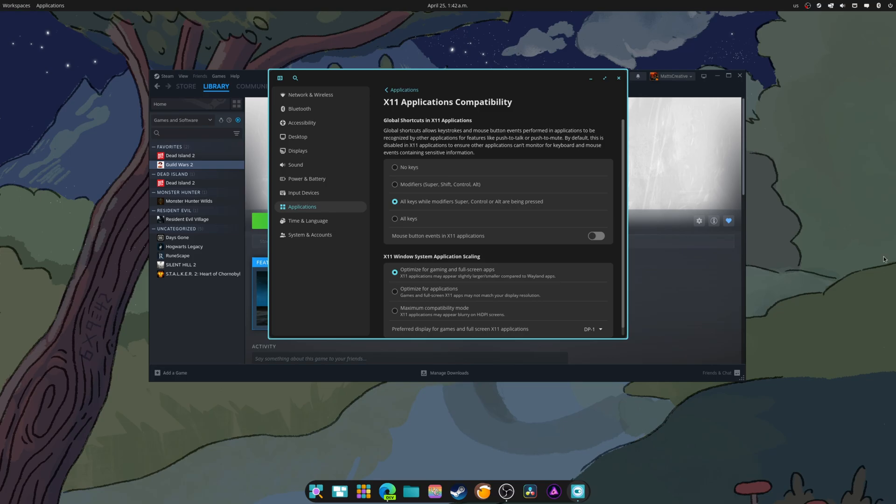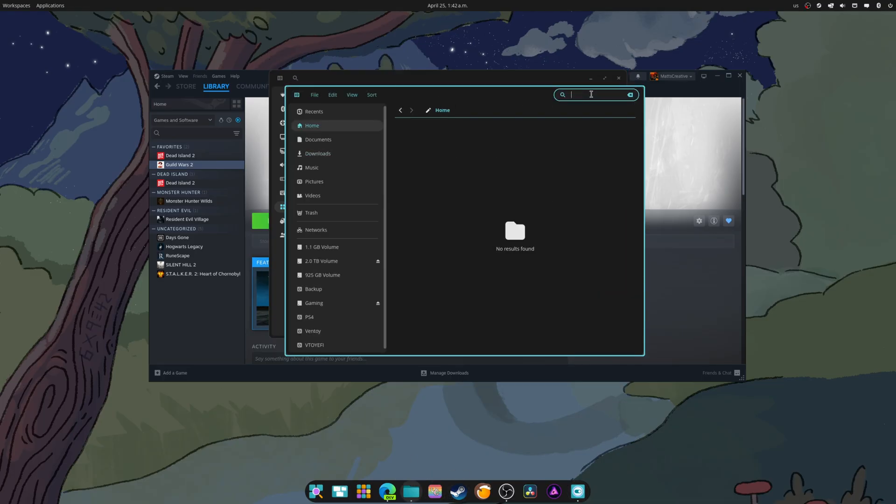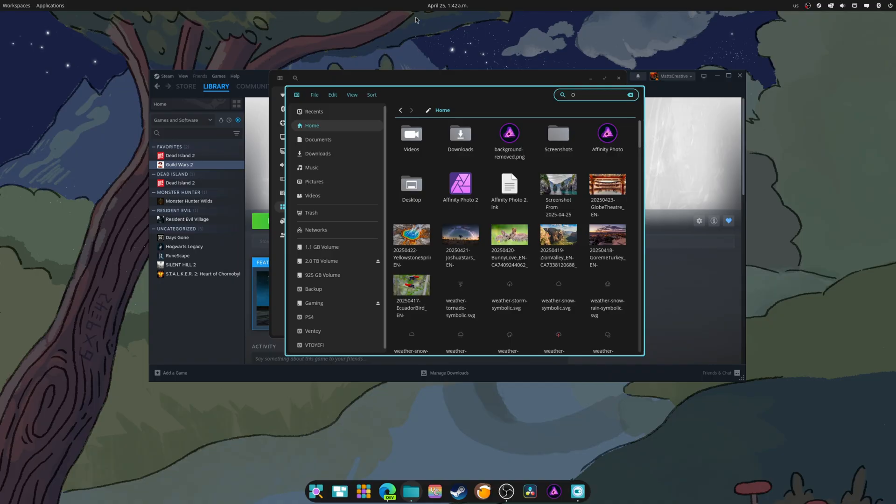Cosmic Files: a Seek Ahead Search option has been added to the file browser. Typing the first letter of a file or folder navigates to it. So if we go in here and search — let's say OBS — that's pretty nifty. I like that. I'm glad to figure out how that works.